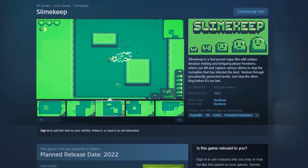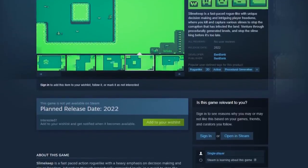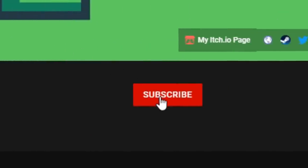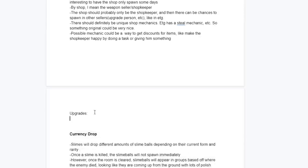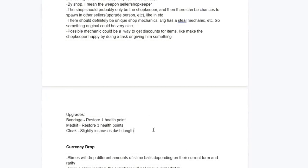I'd also really like if you wishlist Slimekeep on Steam — it really helps with the Steam algorithm and only takes a few seconds. And consider hitting that subscribe button too. Anyway, now it was time to move on to upgrades, which I think the game has desperately needed to add depth and actual use for currency. So I hopped into Google Docs and drafted out ideas for new upgrades and reworks for old ones.